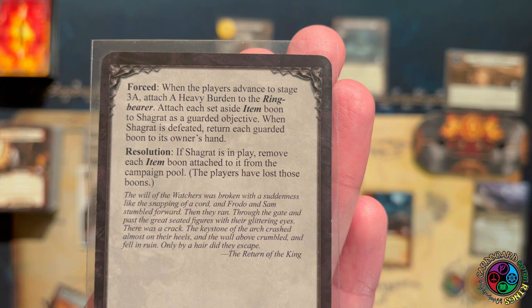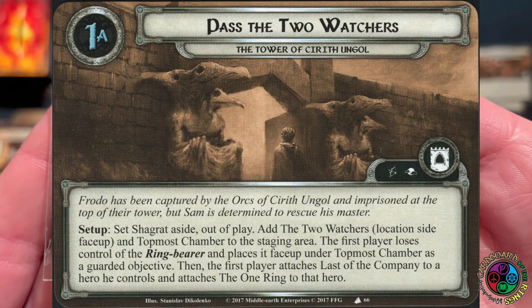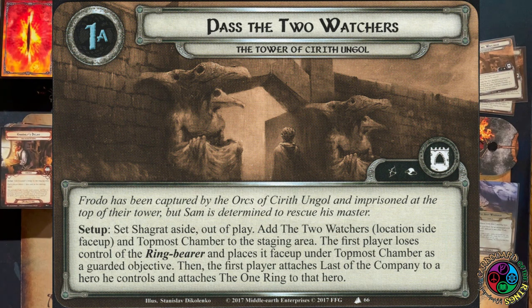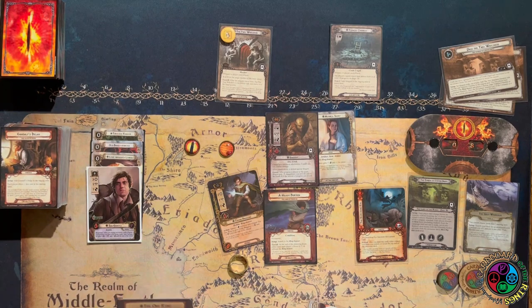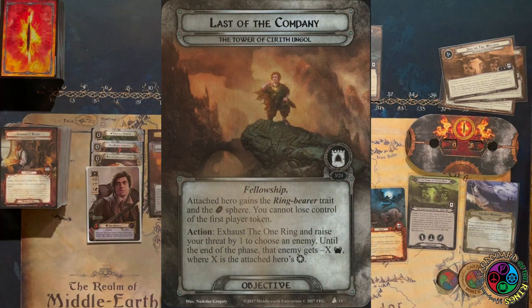The quest card says we have to pass the two watchers. We set Shagrat aside out of play, add the two watchers to the staging area location side face up, add the topmost chamber to the staging area, then lose control of the ring bearer and place Frodo face up underneath the topmost chamber — so Frodo is up there in the chamber. We attach Last of the Company to one of our heroes, of course Sam, and Sam also has the one ring that he got when he looted Frodo's corpse.